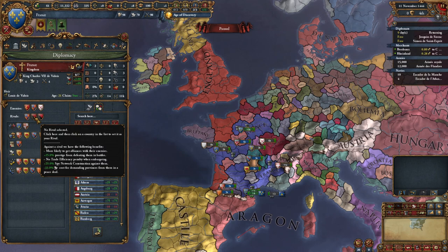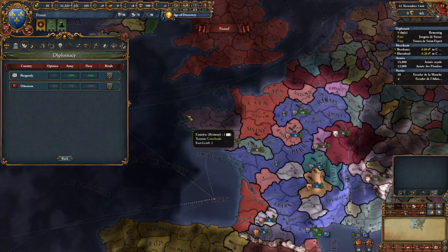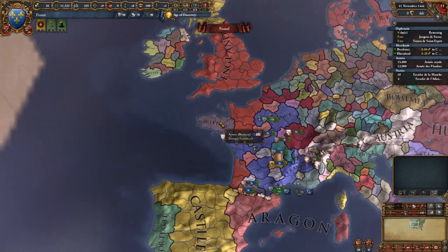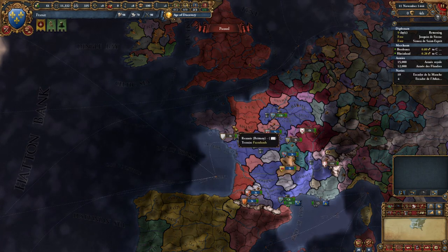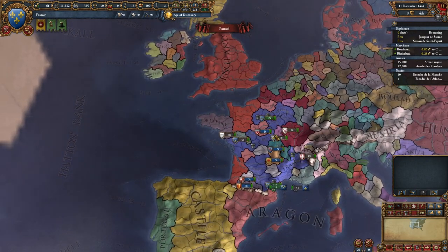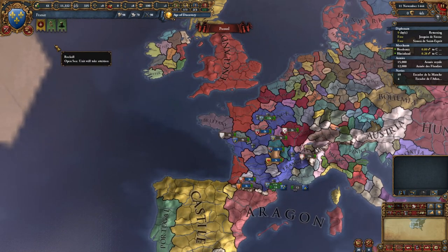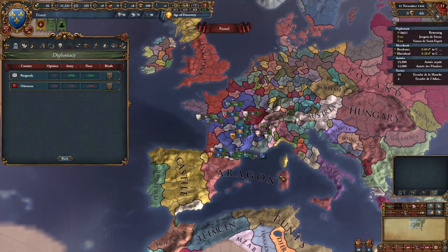Rivaling lets us do espionage against these countries, build up claims, and work against them more easily. However, you can't really rival a country that's insignificant to you - it has to be comparable in power. Brittany, for example - we can't rival Brittany. Brittany is not a true rival to the great empire of France. In fact, it's saying that the only valid rivals we have are the three that have rivaled us - it doesn't even let us rival Castile.